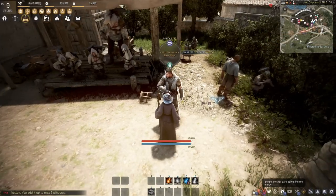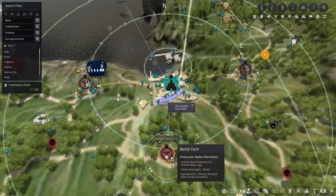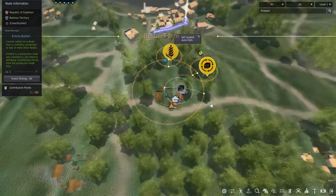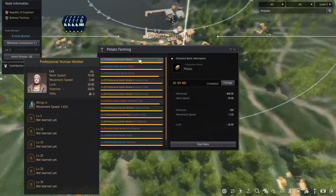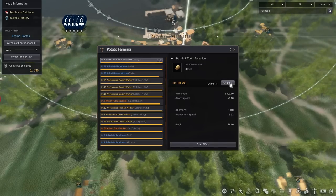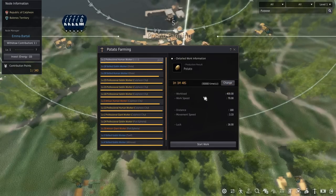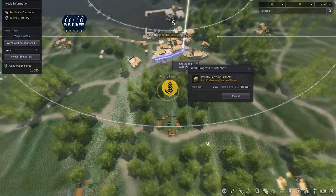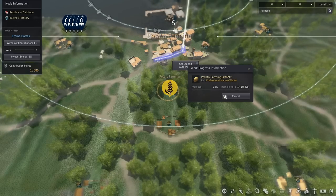Now if we look at our worker menu, he will be right here. After you've got your worker, just hit M and go to a node you want to make them work at. I'm going to go to this farm here — here's a potato node. I'll click that, select the worker I just got — the professional human worker at Velia — then make sure to change the number of times to repeat this process. Set it to maximum and then start work. After he finishes one round, it'll automatically keep going back until he's out of stamina.